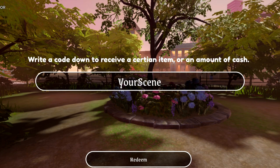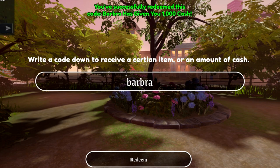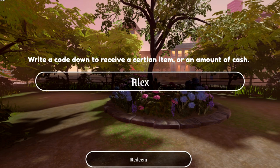I'm spelling these codes out because the font is kind of weird. Next is the code 'Addison' for 1,000 cash — capital A, double-D-I-S-O-N. Then the code 'Barbar' — B-A-R-B-R-A all lowercase — make sure you put it in exactly as shown or it won't work. Also the code 'Alex' — capital A-L-E-X — for 1,000 cash.